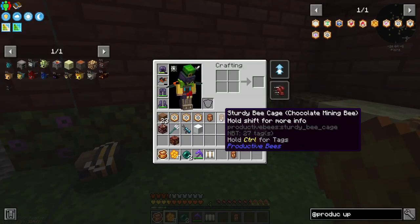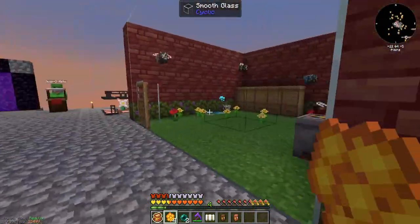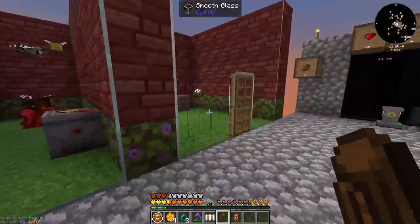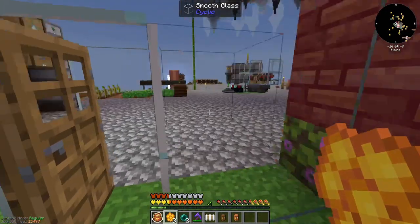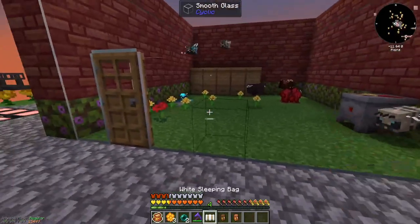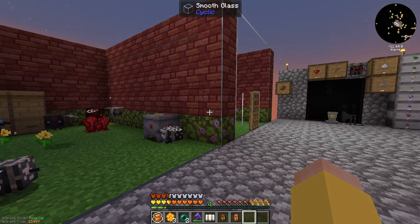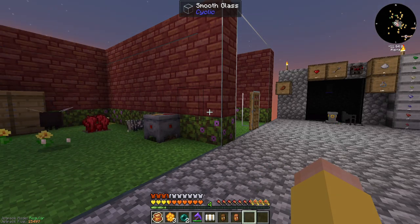The sweet bee is out so I need to trap it. I'll pick up the chocolate bee since I don't need it right now, and put another honey treat in. It's a lot of back and forth — getting bees bred, getting bees spawned. We'll come back when I'm in a spot to finalize this whole segment.